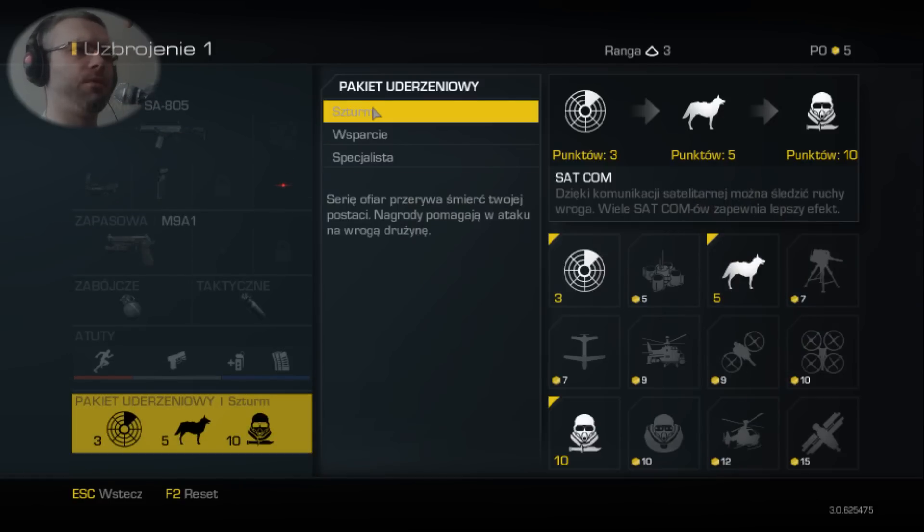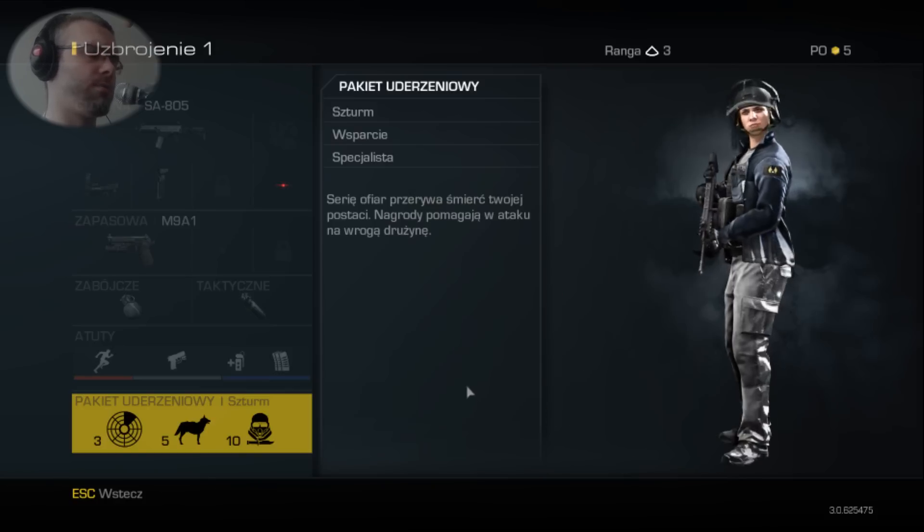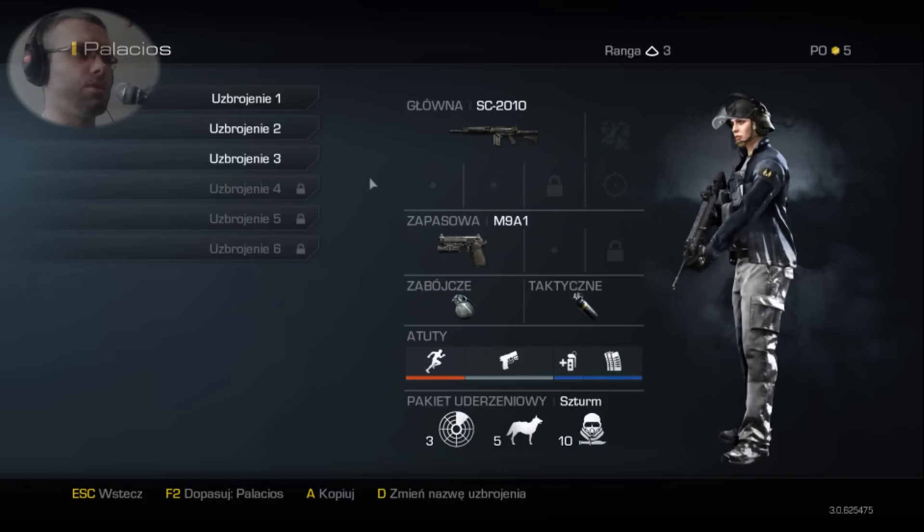Mamy, jak widać, 12 rodzajów uderzeń: SATCOM, piesek, działko strażnicze, Rakieta Trinity, hint bojowy, Sęp, Gryf, Maniak, Kolos - chyba z Modern Warfare 3 - Pilot śmigłowca i Loki. I to by było tyle, na razie przynajmniej.